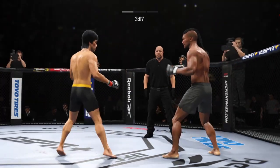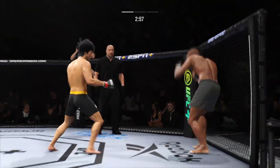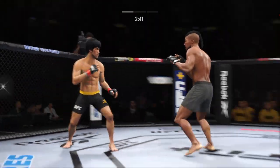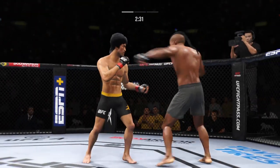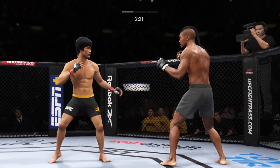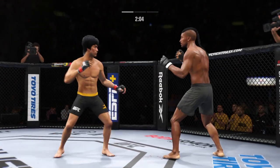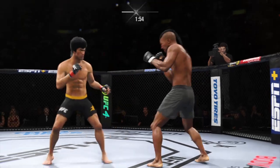Straight right lands. Massive head kick there — we'll see if he can finish. Beautiful knee. Straight punch lands. Telegraph that spinning back fist. Oh, that left hand is on point. He lands a glancing right hand upstairs. Going back to his patented kicks but unable to find the target. Look at the angle of that nice body kick. Nice one-two combination there.